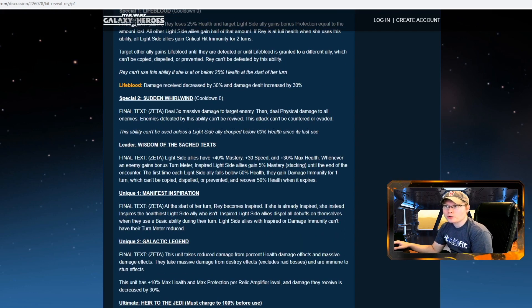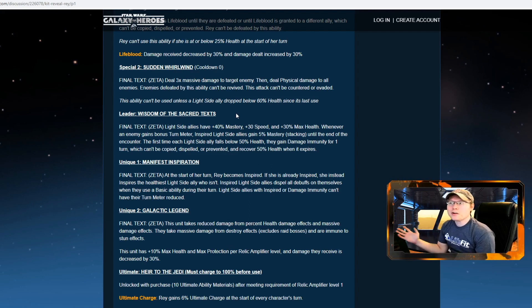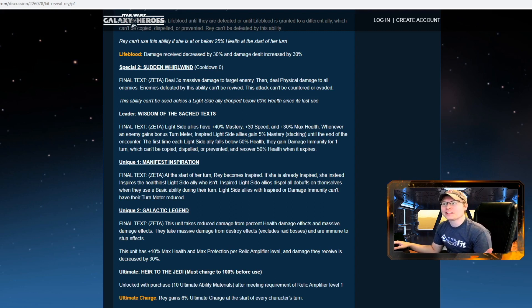Special number two: Sudden Whirlwind. Deal massive damage three times to a target enemy, then deal physical damage to all enemies. Enemies defeated by this ability can't be revived - that's huge. It shuts down Zombie Jedi, and Nightsister teams won't want to come anywhere near this. On top of that, this attack can't be countered or evaded.